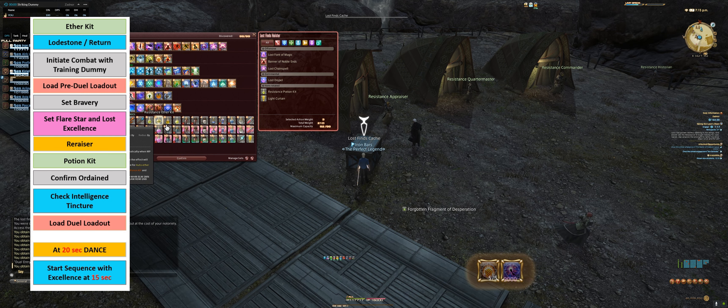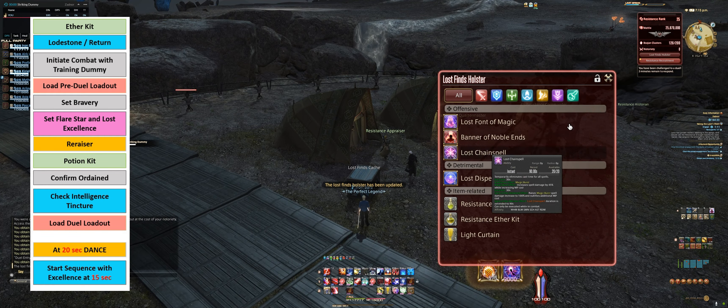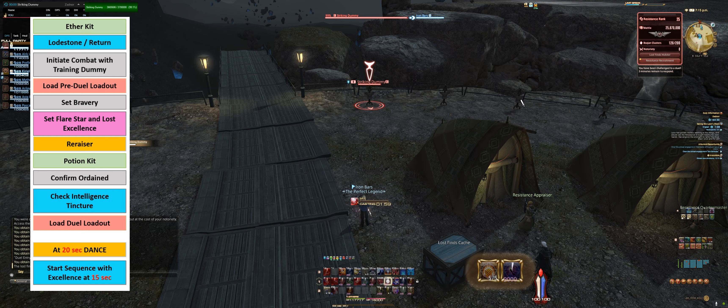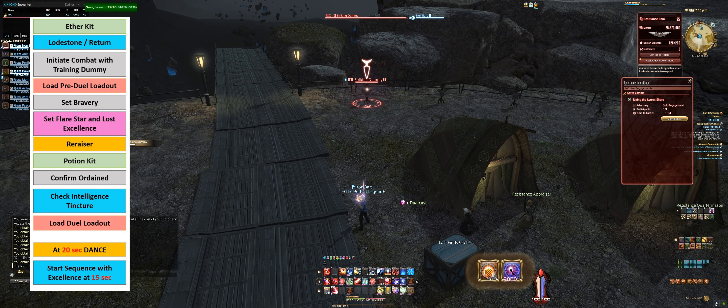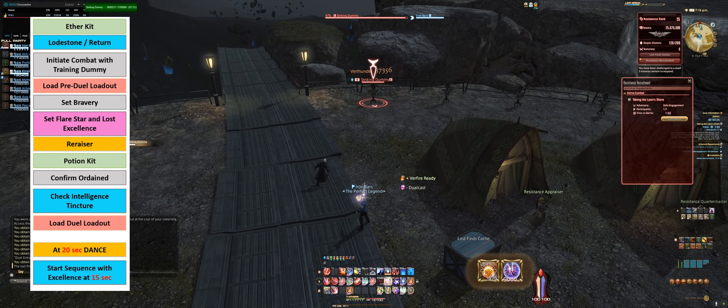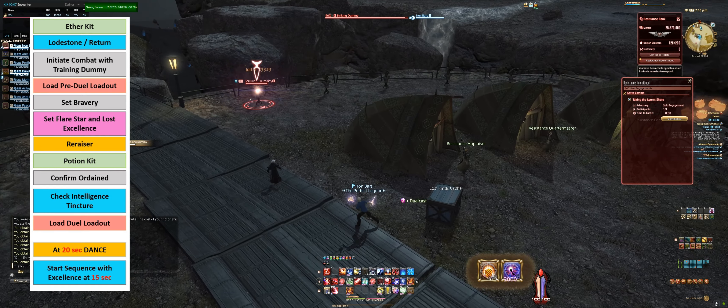I have qualified for the duel. It will be me. I've got a minute and 30 seconds, and I've already set my buffs. I'm in combat. Now I'm going to load my dual entry loadout. Now I'm going to be doing Lion, so I do not need Mana Wall. So I'll go ahead and cancel Mana Wall, and I'll add an extra Ether Kit. And I'll confirm.